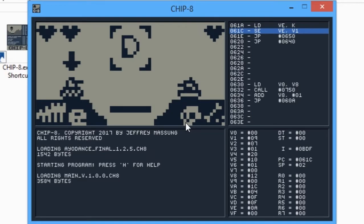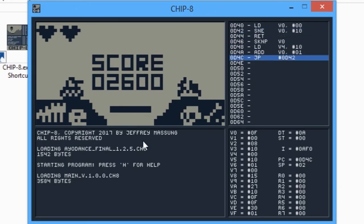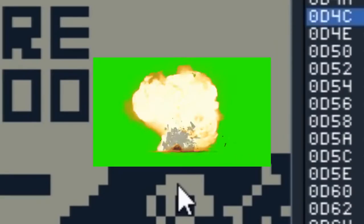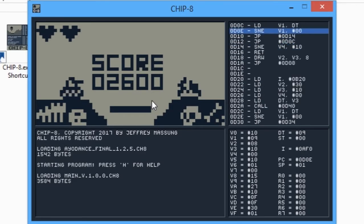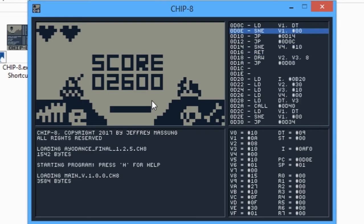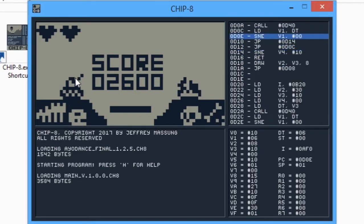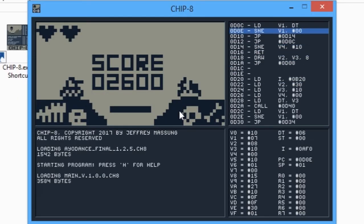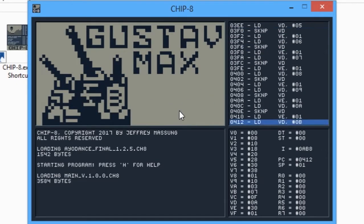Let's end this game. Player 2 has no lives anymore. You can see this little tank dancing in victory. The score is accumulated from both Player 1 and Player 2, but only the winner receives it. In this case, Player 1 wins because Player 2 is already dead.